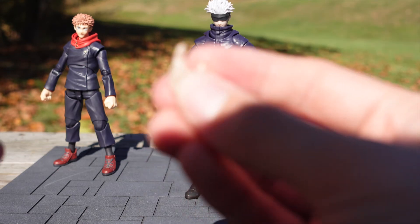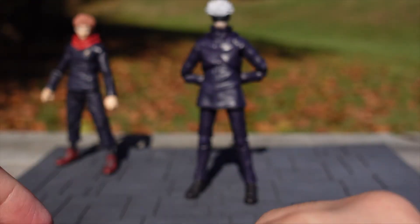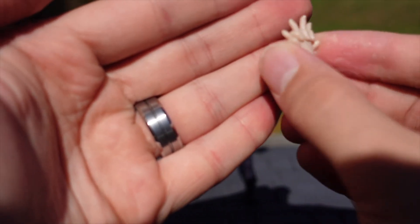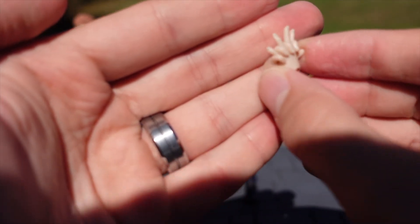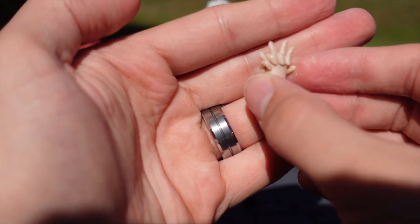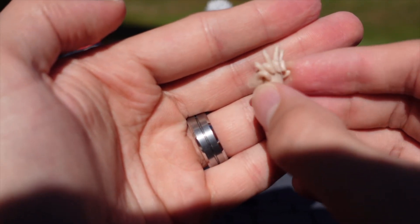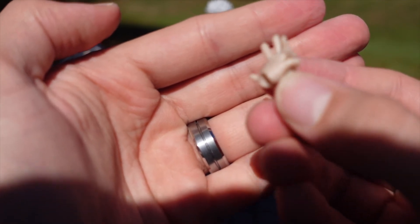This is for his Infinite Void domain expansion. And then this hand is for another effect of his — I thought it was for grabbing Yuji's hand and punching him, like he did to the lava guy on the show. But I'm not sure exactly what these hands are for — I think it's for another one of his abilities.